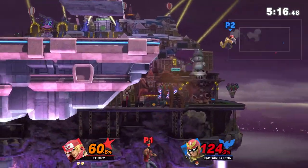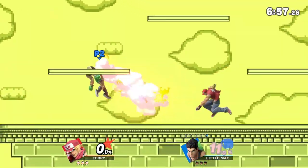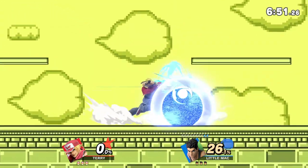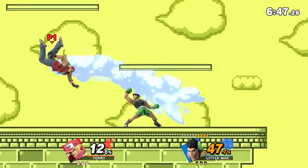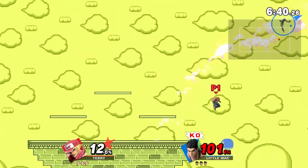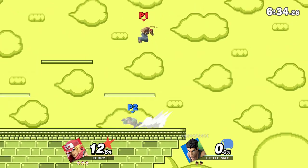You can go for the neutral special gimp off stage. There are ways to do it without dying if you're trying to cover a much higher recovery. With characters that have really bad recoveries, that's going to gimp and kill. Forward smash is also a very good option to call out ledge recovery attempts.